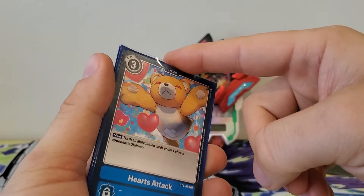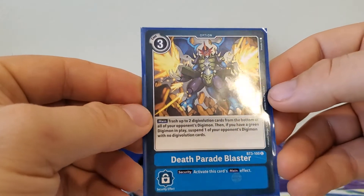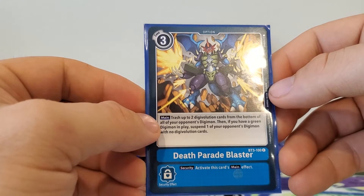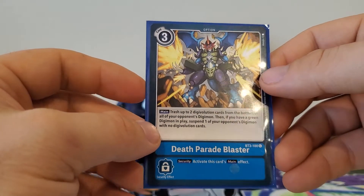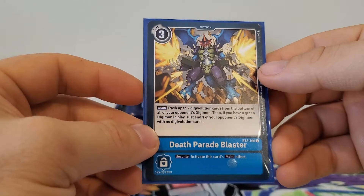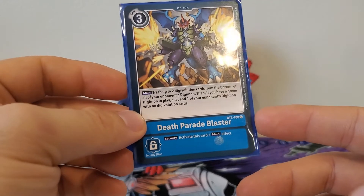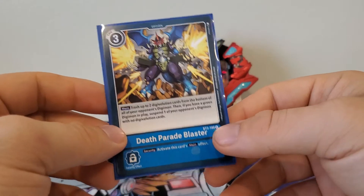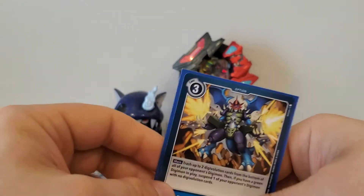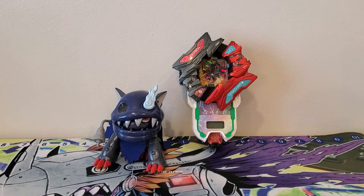Next, Death Parade Blaster, a three play cost. Main: trash up to two digivolution cards from the bottom of all of your opponent's Digimon. Then, if you have a green Digimon in play, suspend one of your opponent's Digimon with no digivolution cards. Security effect: activate this card's main effect. We're really only getting half the ability here since we have no green Digimon. If I was to build a side deck I'd probably throw in some Dinobeavers or something that works as both blue and green. Next set they're doing half-and-halves, so I'll probably throw in a couple of those to get these extra effects.